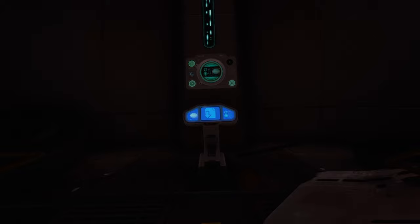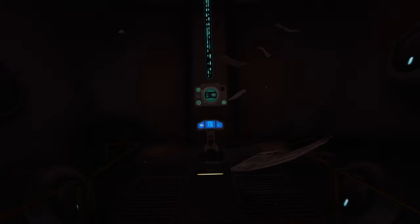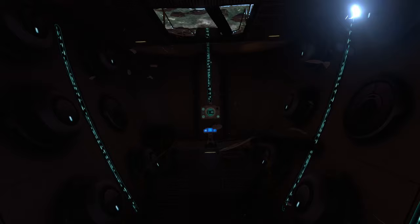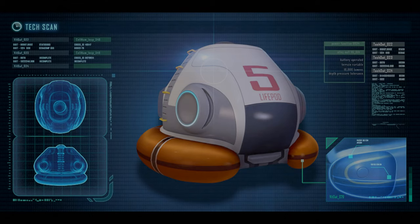One of the questions I am most frequently asked is what happened to the other life pods that launched successfully from the Aurora. There were 50 total life pods on the Aurora, meaning that each life pod was designed to house roughly three of the over 150 people on board. 25 life pods on the starboard side were compromised when the ship was struck by the quarantine enforcement platform, but all 25 of the life pods on the port side launched successfully.